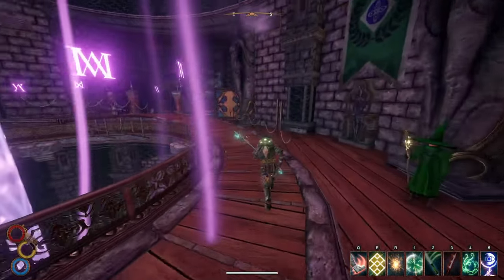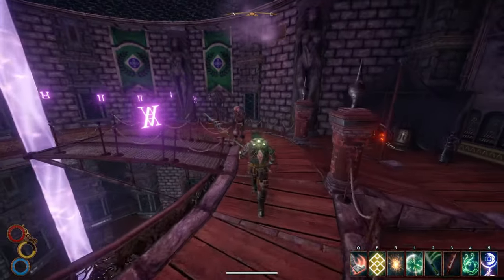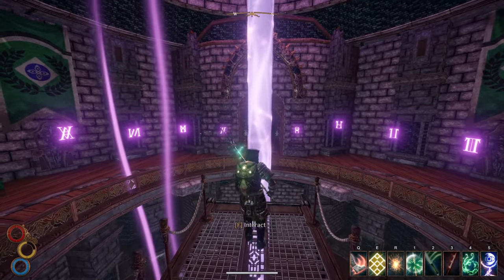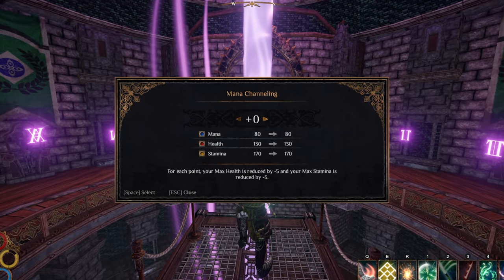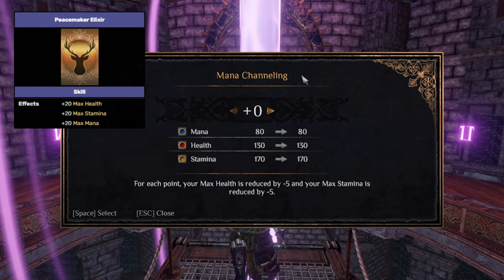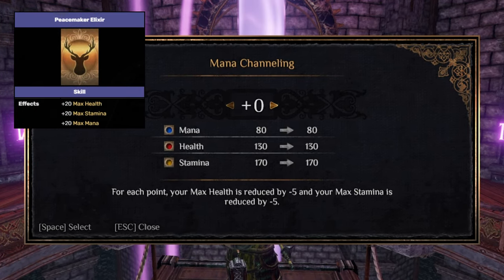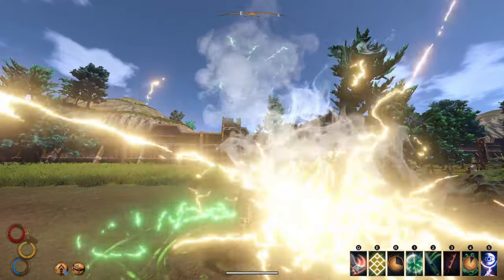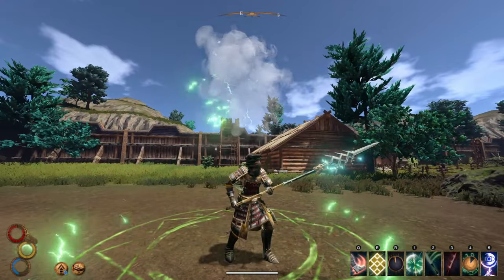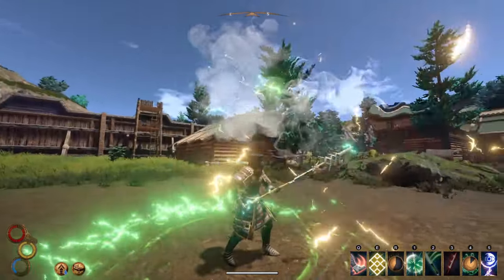Mana is the next thing you want to get your hands on. Head to either of the two ley lines in the game and grab three total points, which will grant you 60 mana overall. After you finish your faction quest you are granted the Peacemaker's Elixir, which provides 20 stamina, health, and mana, bringing us up to 80 mana. This isn't a ton but we don't really need a lot — our helmet will give us enough mana reduction to make this amount perfect.